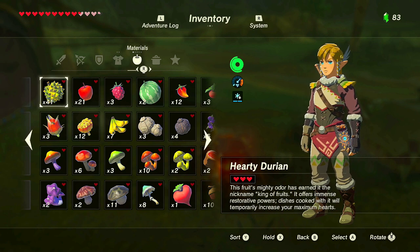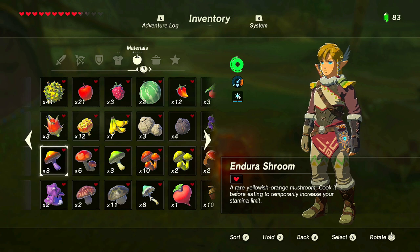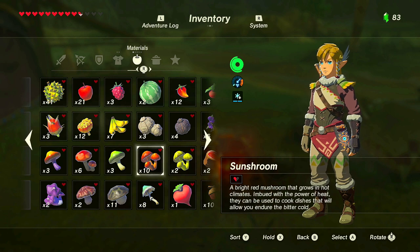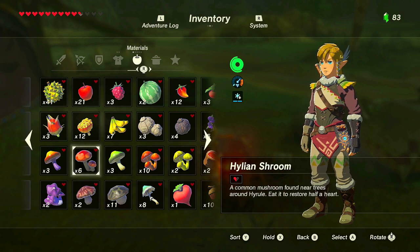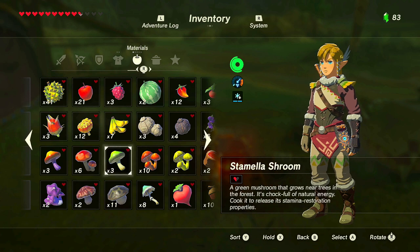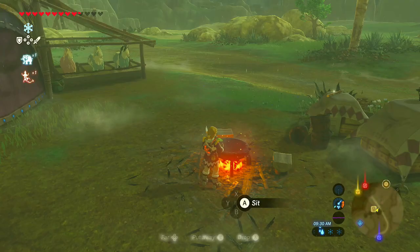Now for these ingredient types: cook before eating to temporarily increase your stamina limit — that's an energizing dish. A stamella shroom has stamina restoration properties. You cannot mix different effect types — for example, you can't mix an endura ingredient with a sun shroom since they'll cancel each other out. But you can combine two ingredients that share the same stamina property.